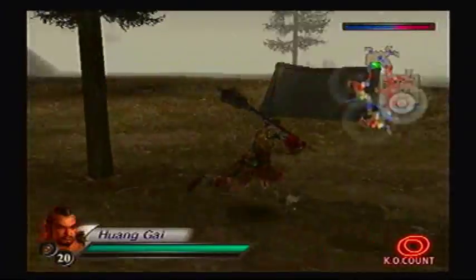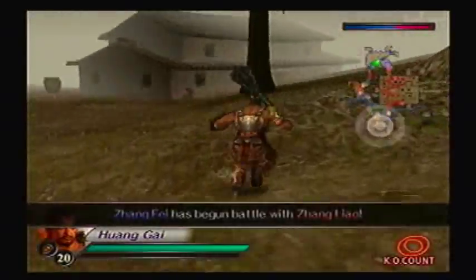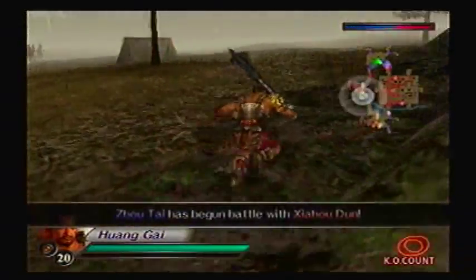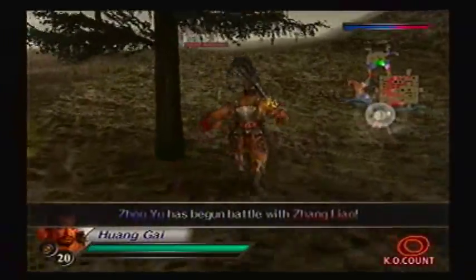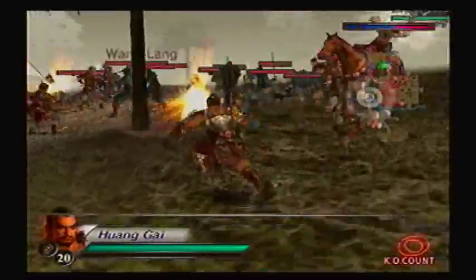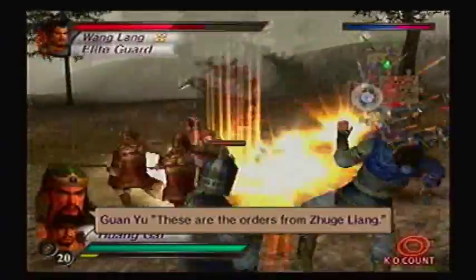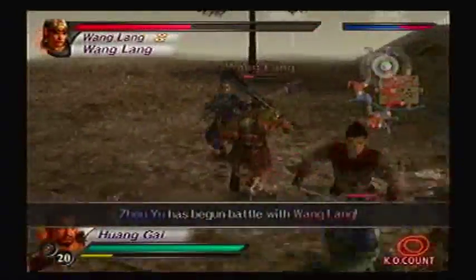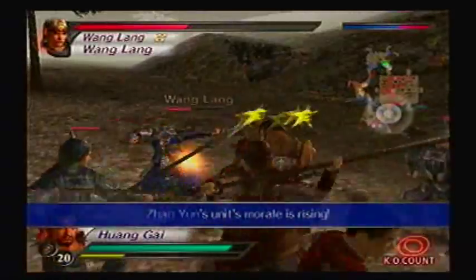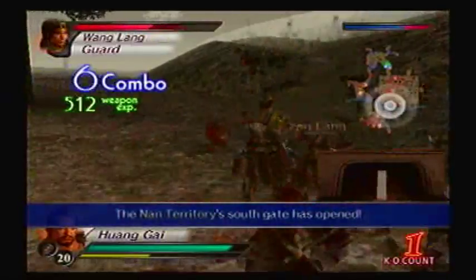Sounds annoying, right? Because it is. Alright, I'm gonna go this way first for the south. I believe Wang Yang is around here, so we'll deal with him — we'll just go around clockwise. Oh, Wang Long, okay — eh, they're all the same. That's too bad, Wang Yu, because I'm already dealing with a Wei soldier right now. Even though I'm kinda getting my ass kicked at the start. There.